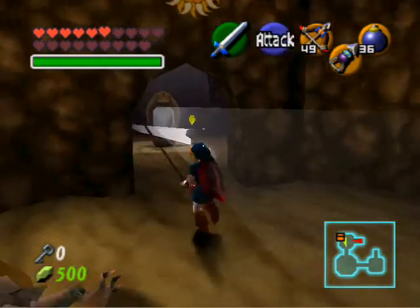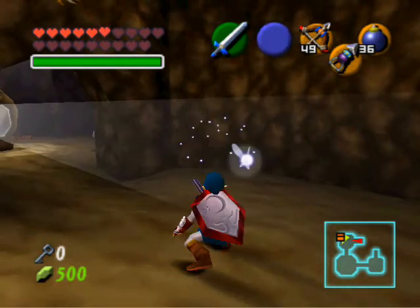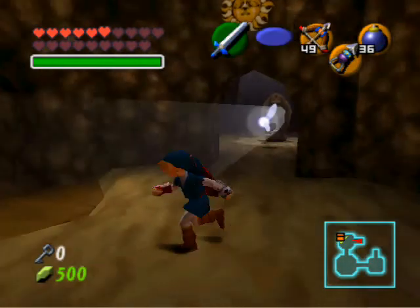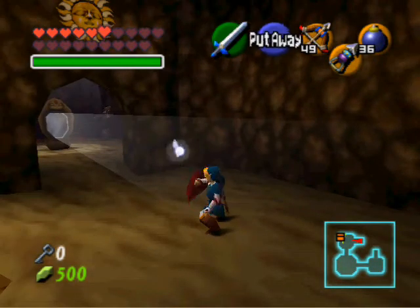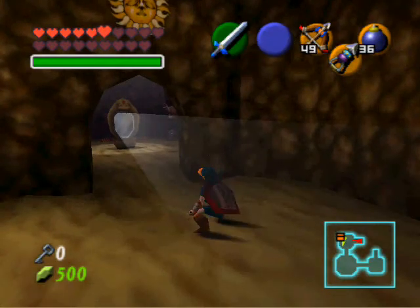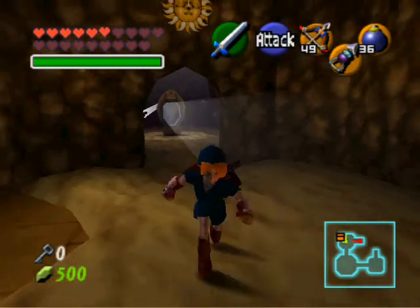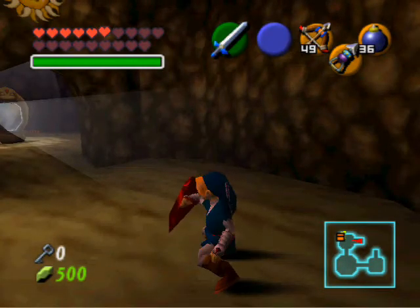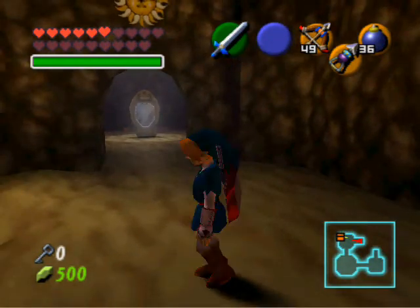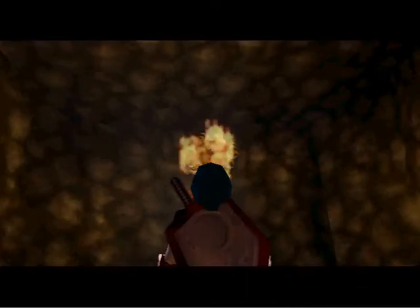Maybe you can just do a spin attack or whatever to hit that switch so we can go over here. Take that. Okay, now we need to be in the sun here. I know you can do this. There we go — angle this right. There we go.